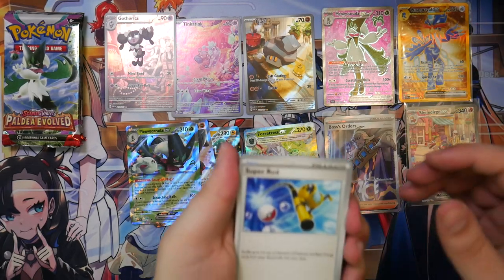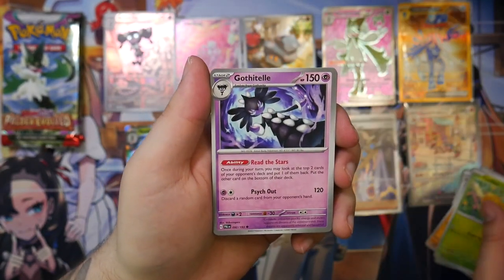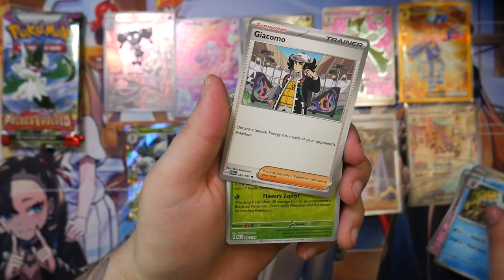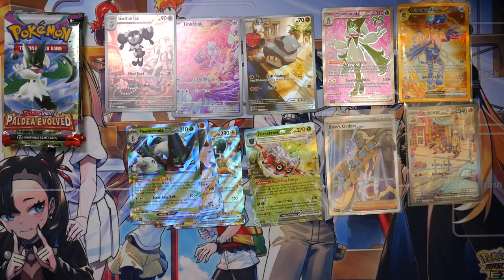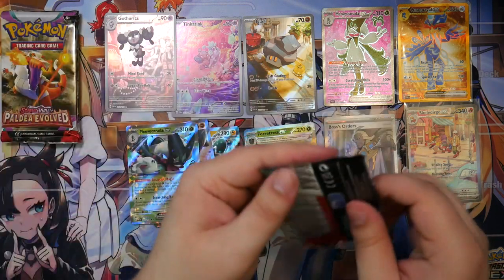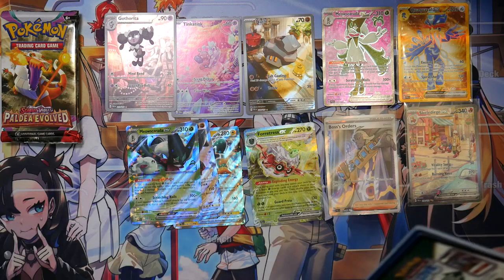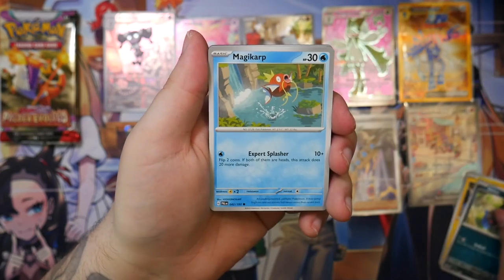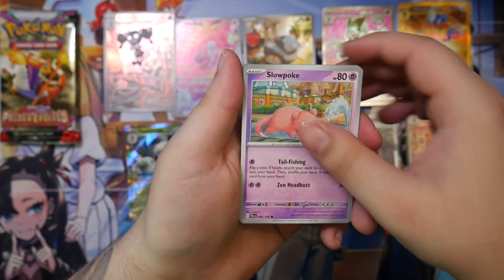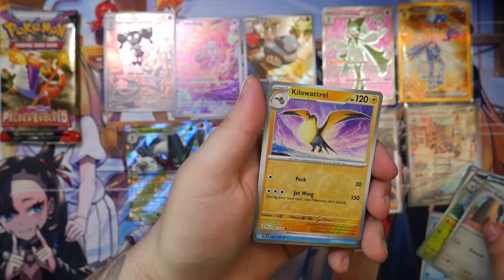The energy and the code card. Going a bit quicker here since we've seen most of the cards. Oh, Giacomo! Skiploom, Tauros, and a Spiritomb. How much do we have left? Four boosters left. Let's see if we can make these last four boosters count. Come on — there has to be at least one more EX card, right?